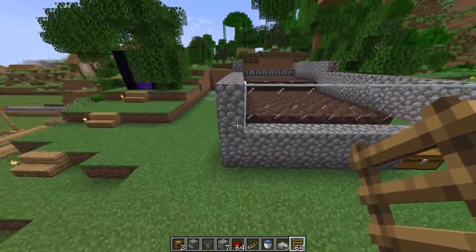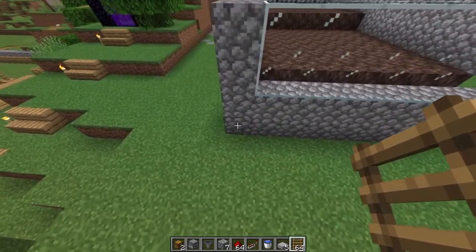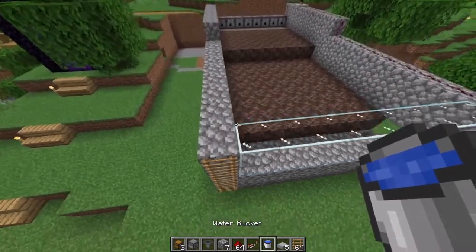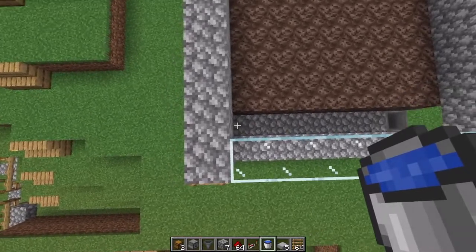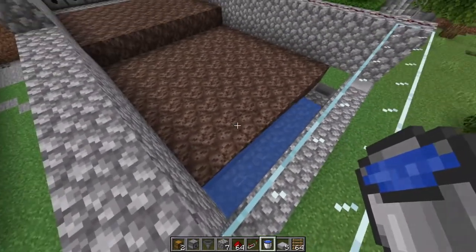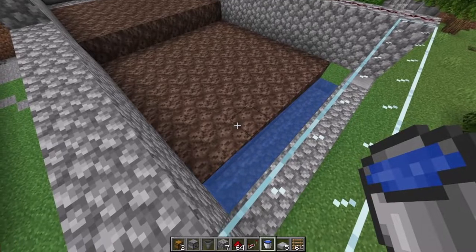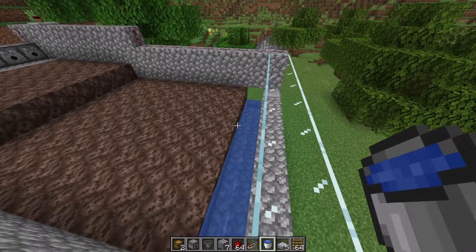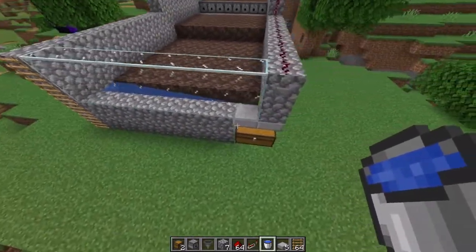Something else you will need is some ladders in here — you can place them wherever you want. That is a good place to put them so you can actually go inside whenever you need to. Then the water has to be placed right on this corner. You can see the water flows down towards the hopper and the chest, and that is how the nether wart is going to be carried down to the chest.